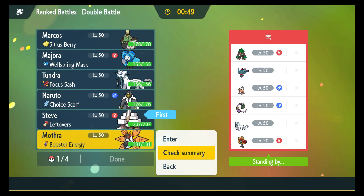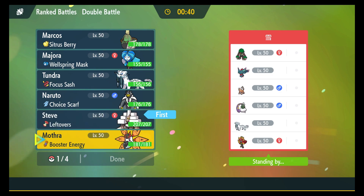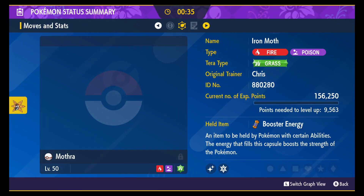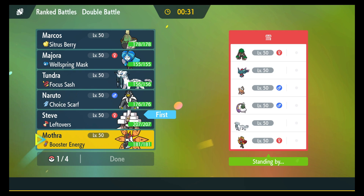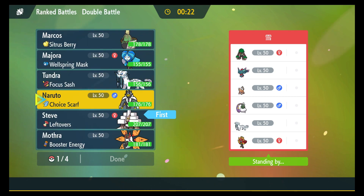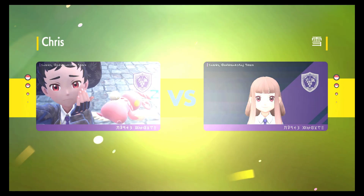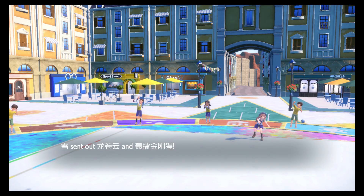Mothra's so quick that I might be able to outspeed things even after Tailwind, and it's such a powerful mon. I'm going to probably get rid of Acid Spray for Sludge Bomb — I actually don't think it gets Sludge Bomb, I think it only gets Sludge Wave. Kind of unfortunate, but it's a fun Pokemon to use nonetheless. I think playing with random mons on ladder is something I highly encourage everybody does, because you should definitely make sure you're playing with different teams so you can figure out what you want to be doing.